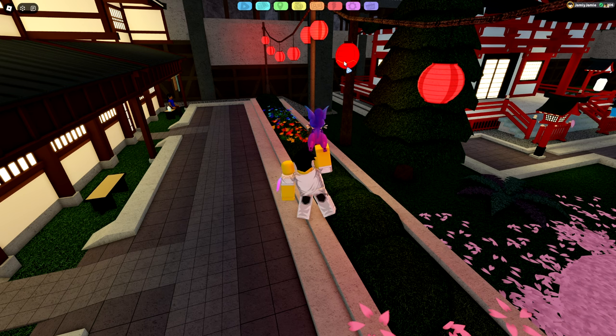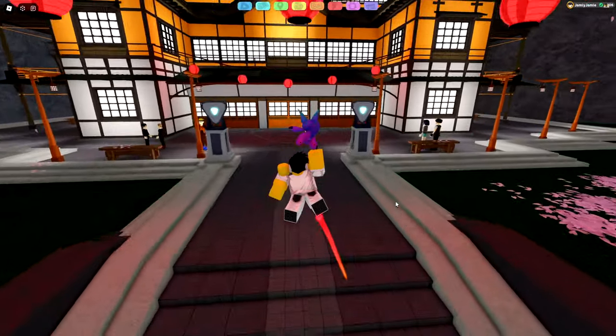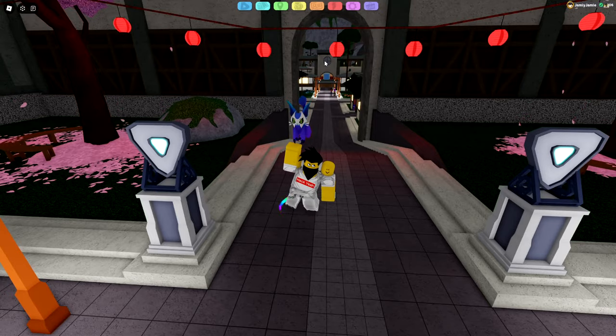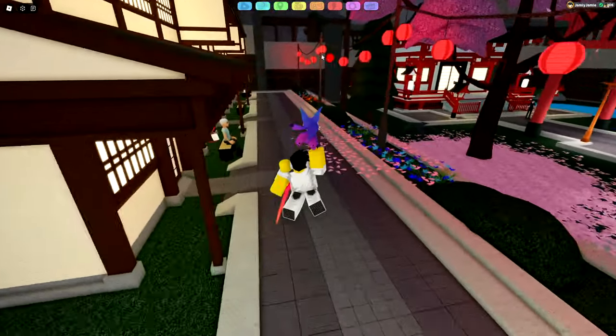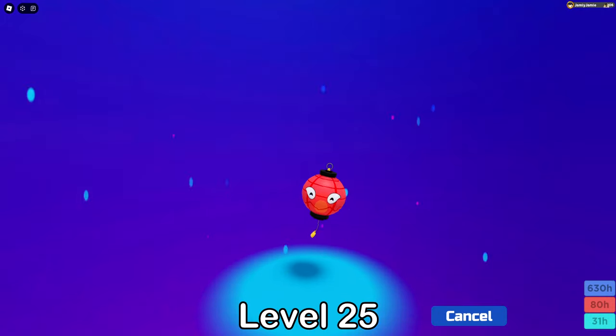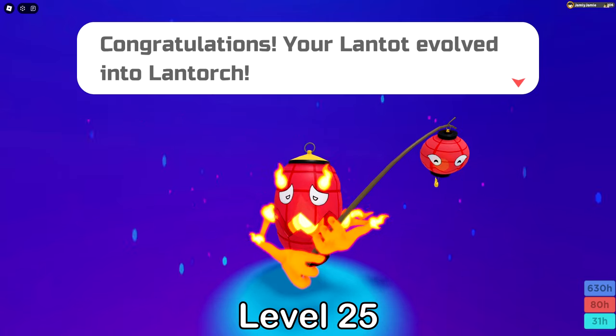Now let's go over Lanthots. You'll want to look around Hiwa for dark red lanterns — you can then click on them to interact and start an encounter. There are five lantern spawn locations in Hiwa: two are in front of the battle theatre, two are in front of the Lumie centre, and the last one is near the shrine. Once you've caught your Lanthot you can then evolve it starting at level 25 into Lanthorch.